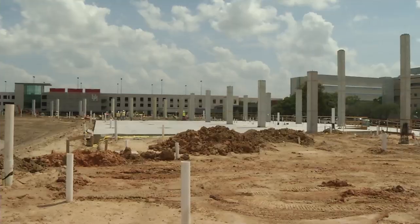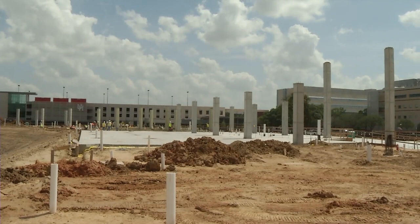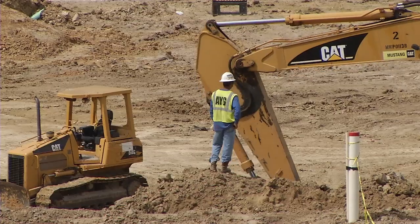Right now we're standing on top of the Players' Tunnel, which is the main concourse. Just to my left, to your right, is where we're going to start the steel erection for the upper bowl. It's also the band hall area and the ticket offices, and we'll move in a counterclockwise direction coming back to the main premium building.